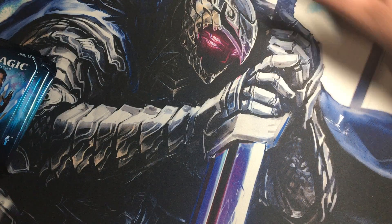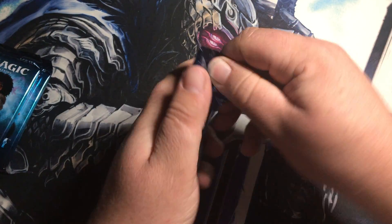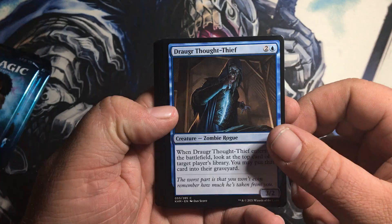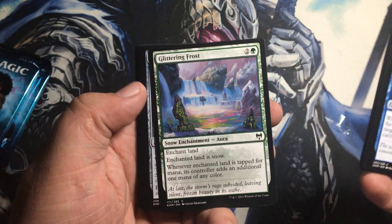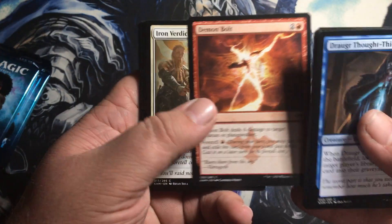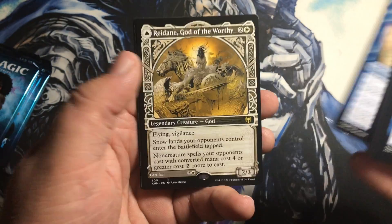In this set, I believe the flip lands complete the cycle of ones we didn't get from Zendikar or something — I don't know, guys, I'm new to magic. Let me know in the comments things I should know. Also, I don't watch a ton of people do pack openings — there are a select few I love. If you guys have suggestions, let me know — whether they're hilarious or just get really good luck all the time.